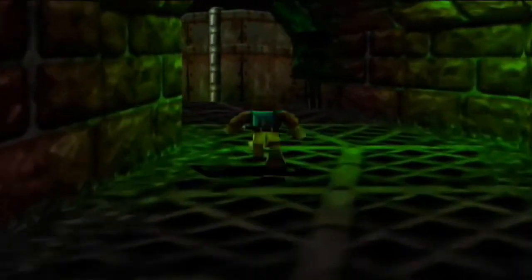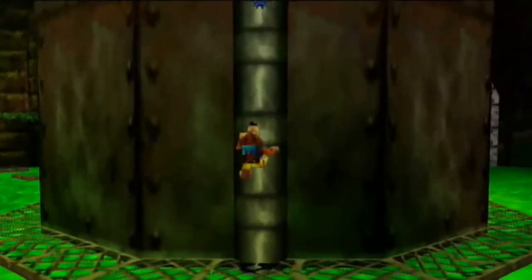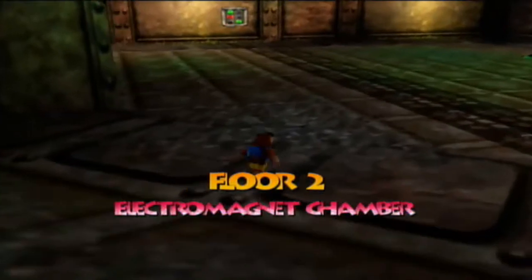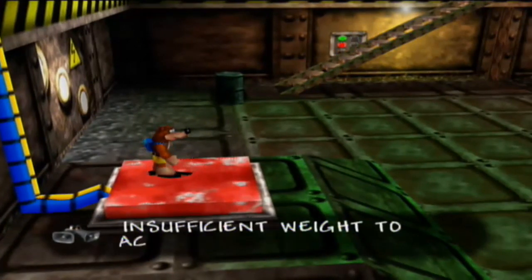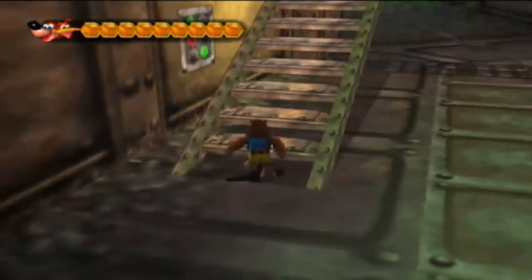Now let's make our way back to floor two of Grunty Industries and back to the electromagnet chamber. I wonder how many cameras Grunty keeps around the factory. We should be getting close to the electromagnet chamber - here we are. I do wonder why they call this place the electromagnet chamber; is there like a giant magnet in here or something? Here's a giant switch - let's see if we can press it. Sensors indicate insufficient weight to activate switch. It seems we're going to have to come back with something even heavier to push that switch down.